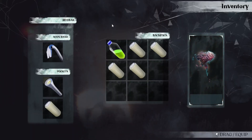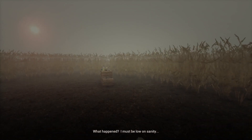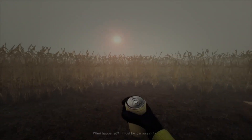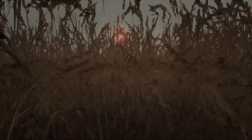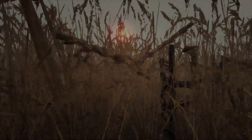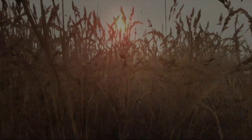Press F on there and I think we've got one left. My sanity is draining now so I'm going to make sure I get enough Almond Water. When you do this, make sure you don't drink in the middle of a wheat field because you're very vulnerable there. Try to spend as little time in the wheat field as possible.